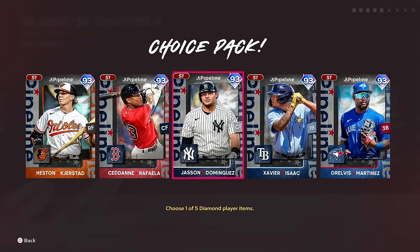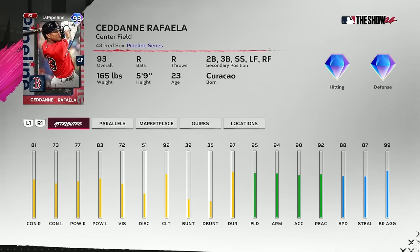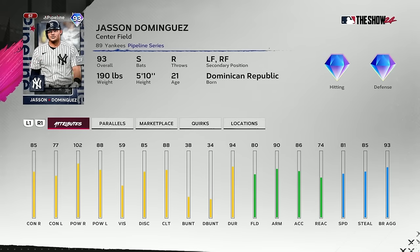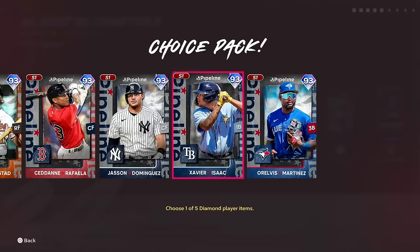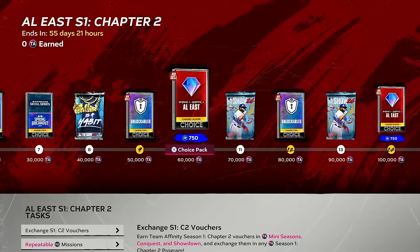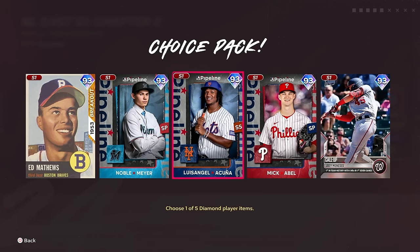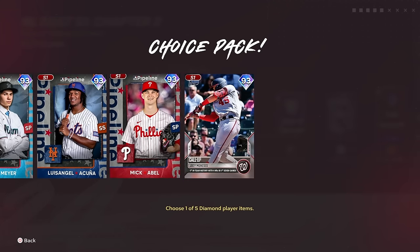Chapter 2 AL East cards are the Pipeline Series cards: Heston Kerstad, 93 overall; we have the Raffaella card; Dominguez is in here — he's always a fan favorite; Xavier Isaac, first baseman; and Martinez, who has 91/04 power. The NL East pack is Eddie Matthews, Noble Mayer, Luis Angel Acuna, Mick Abel, and Joey Manasas.